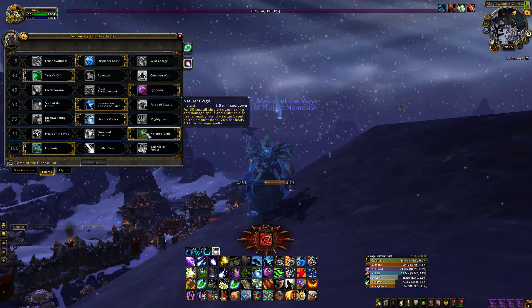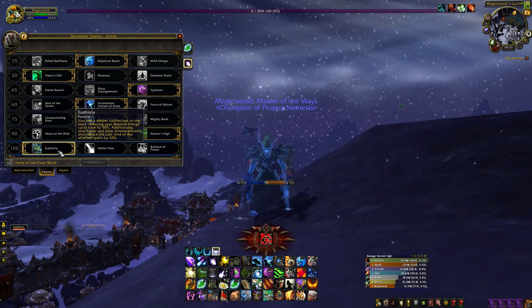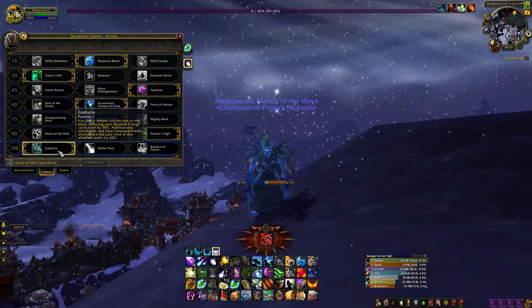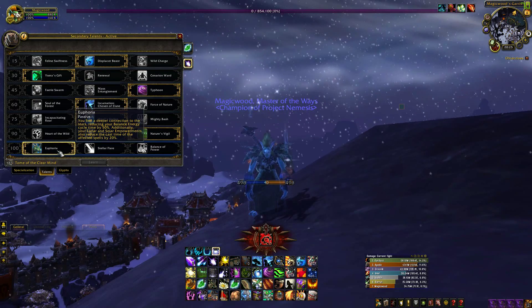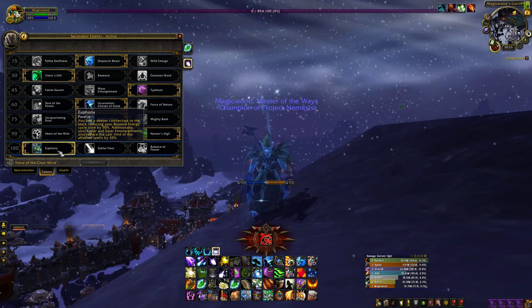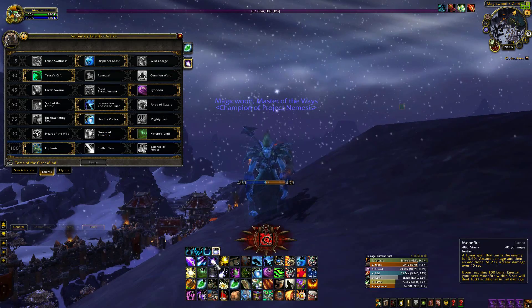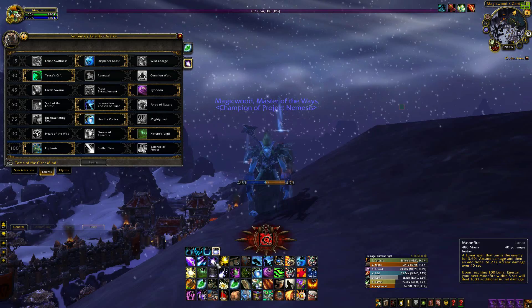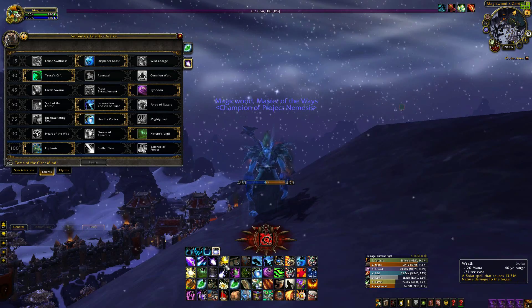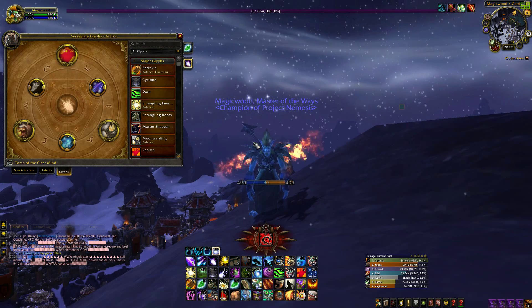For the level 75 talent I went with Ursol's Vortex. It works kind of like Typhoon — it slows enemies by 50% and when they try to leave the circle they are pushed back into the middle of it. For the level 90 talent I went with Nature's Vigil. This is a strong raid heal that lasts for half a minute and can also be combined with Incarnation: Chosen of Elune. It has a 1.5 minute cooldown so it can be used a lot.